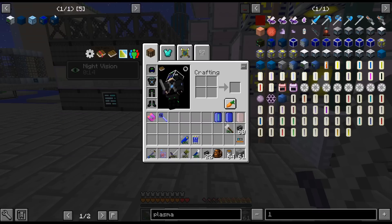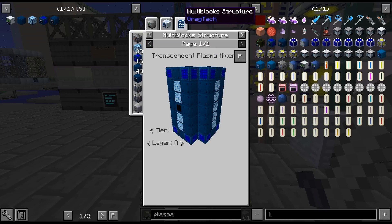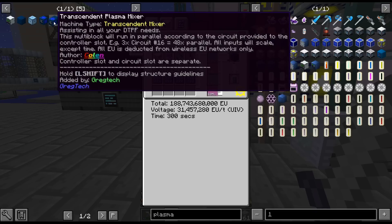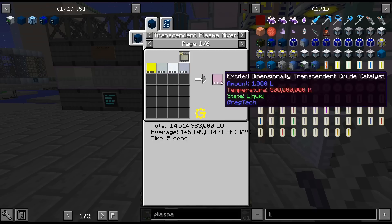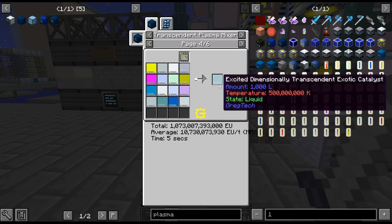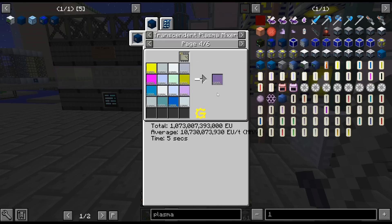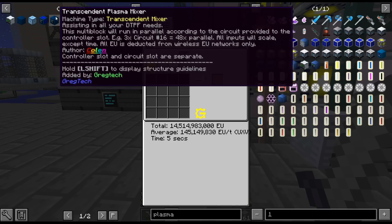Transcendent Plasma Mixer — so that's another kind of craziness. That helps craft up the plasmas that we use in the Plasma Forge. So that's like its own kind of thing. I think it makes these crazy transcendent catalysts way, way easier to craft up — from what I've looked at.